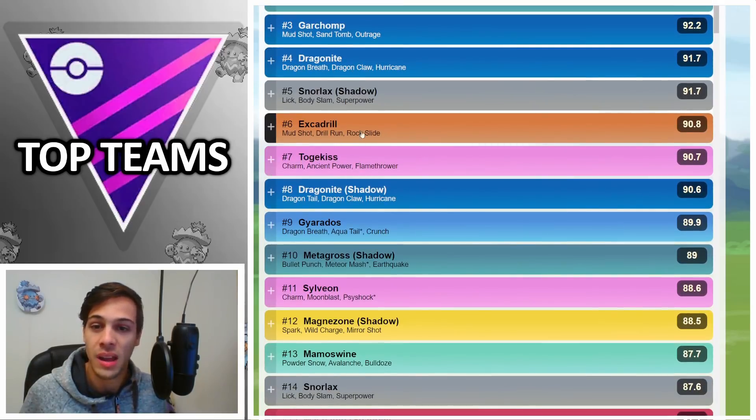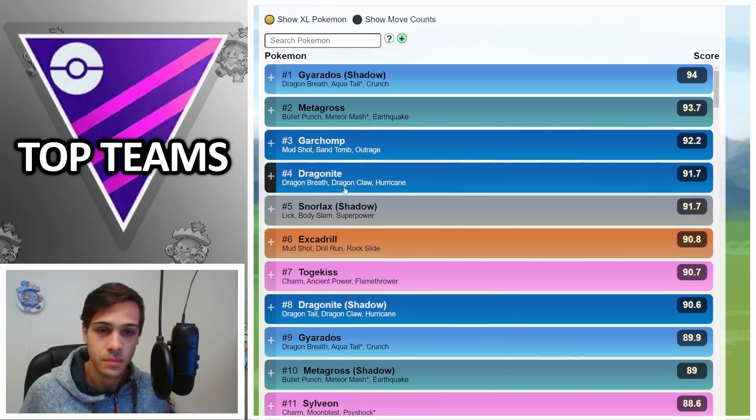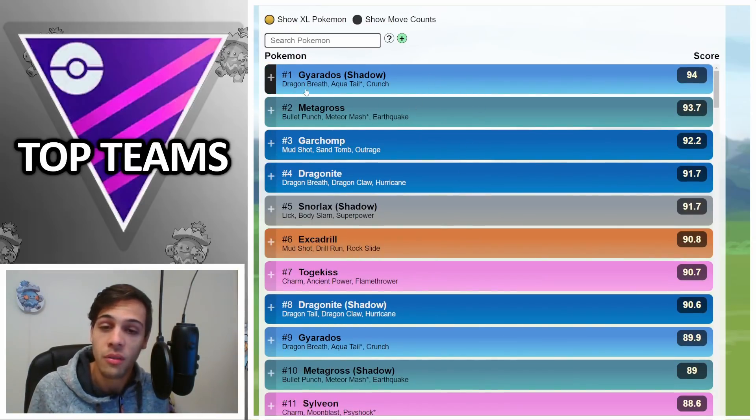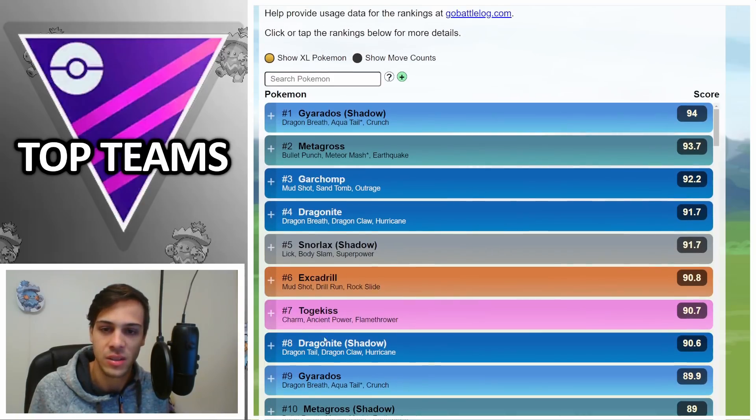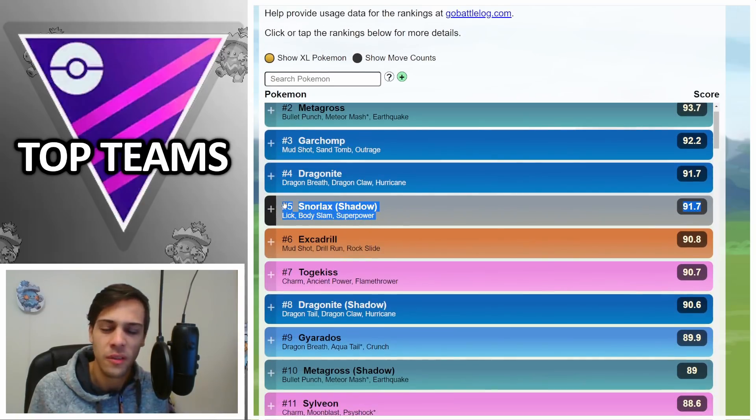Moving along the rankings, Gyarados is still an absolute monster. With Waterfall you actually have a pretty good matchup versus Metagross. I would consider running Waterfall, Aqua Tail, and Outrage because Outrage gives coverage for those dragons. However, Waterfall, Aqua Tail, Crunch also still works. Shadow is recommended — that extra bit of damage is quite nice — but the regular one works just fine as well.